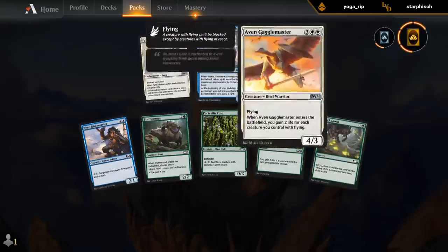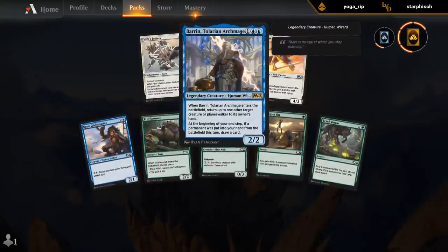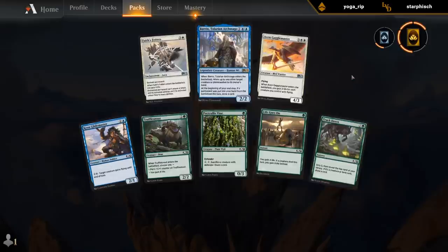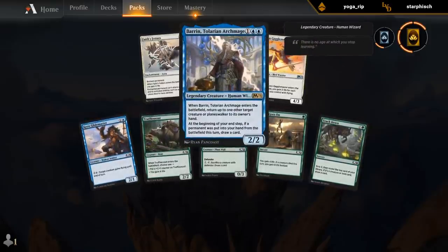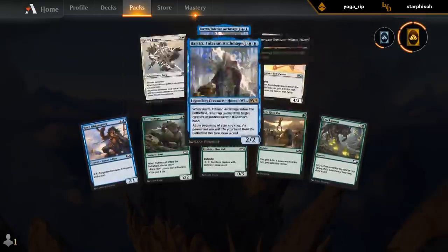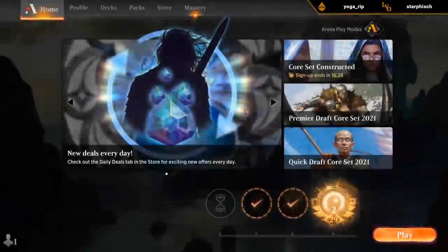Baron can be quite good in a blue-red tempo deck where you try to aggro people out. There are some situations where you can bounce your own creature for value if it has a powerful ETB effect, and then you get to draw some additional cards as well. So you can justify all three of these.